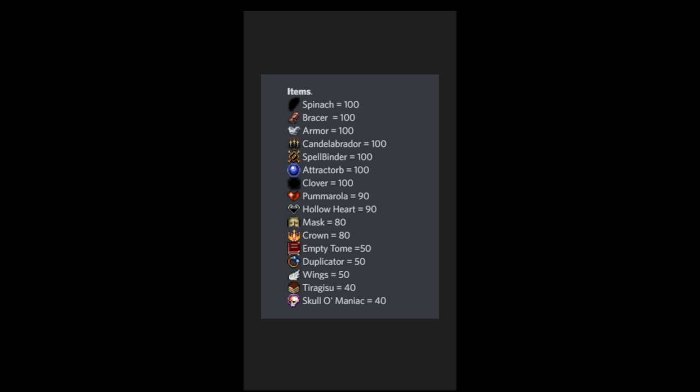I can't fully confirm this, but since a recent patch it feels like weapons that have synergy are more likely to appear together. For example, for Fire Wand you need Spinach to evolve it — if you already have either Spinach or Fire Wand, the other one seems a lot more likely to show up.